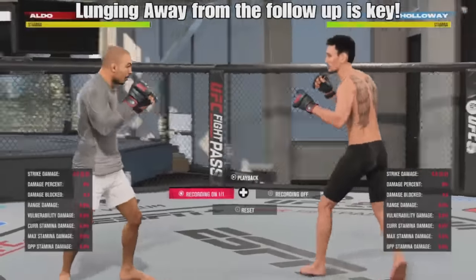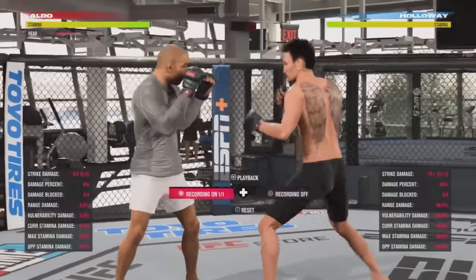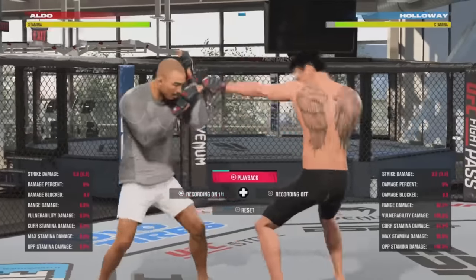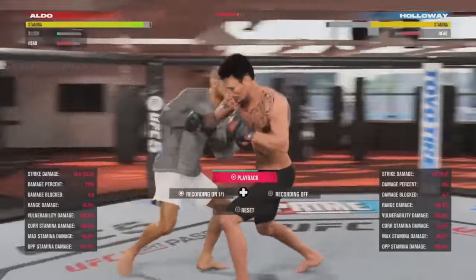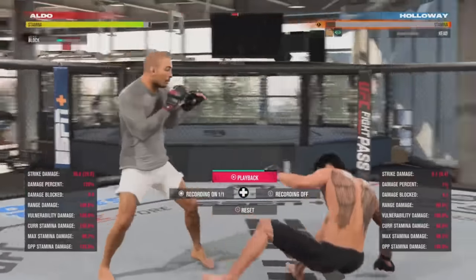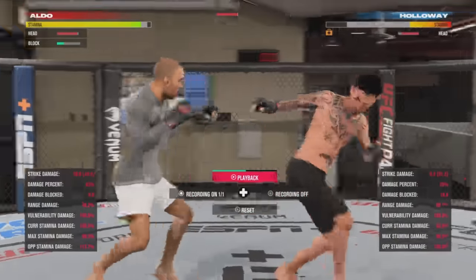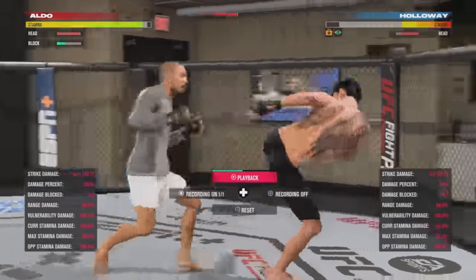The timing is very tricky, but once you get the hang of it you can land some devastating counters. If you're going to use lunges to get away from your opponent, understand there are a whole bunch of combinations your opponent can throw. But if your opponent has a pattern — for example, throwing the double jab into the cross — and you lunge to the outside of the rear hand, nothing can track you after that point. If they try to follow up with a head kick or a body kick, it's not going to land. You can also lunge away from head kicks, and if you find yourself a little too close for comfort you can fire off an overhand instead.